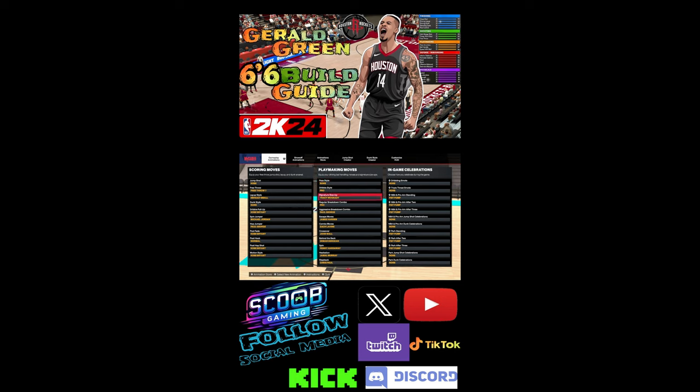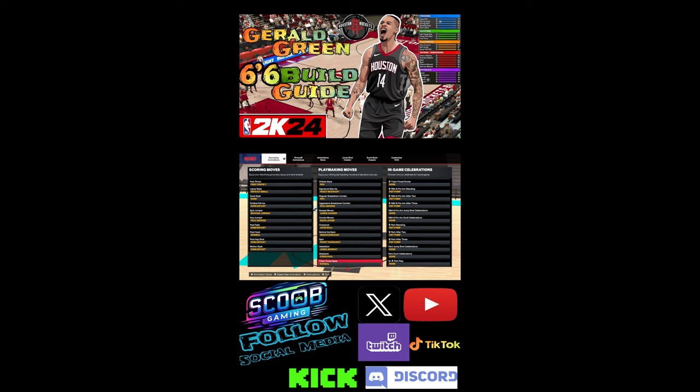No pass style. Dribble style pro. Size up: Tracy McGrady. Pro regular breakdown. Aggressive breakdown: Paul George. Escape move: James Harden. Combo move: Zach LaVine. Crossover: giant ball. Behind the back: DeMar DeRozan. Spin: Penny Hardaway. Hesitation: Jamal Murray. Chris Paul. Normal triple threat.